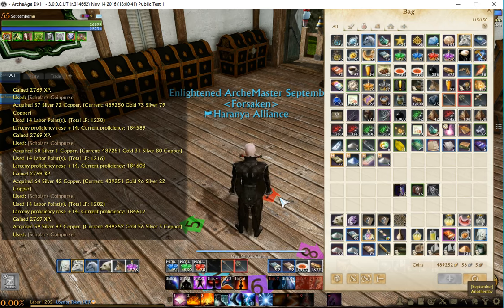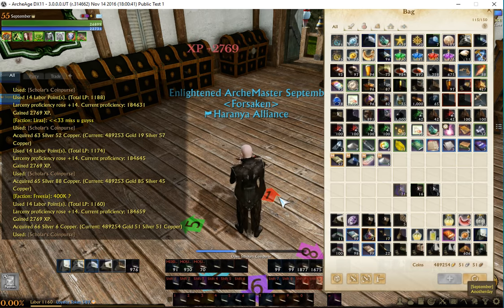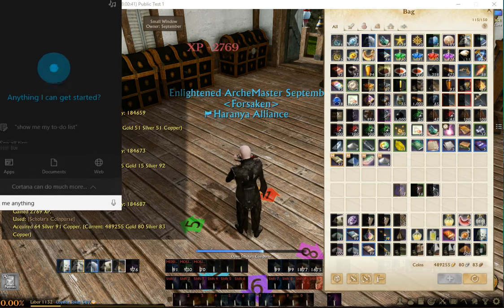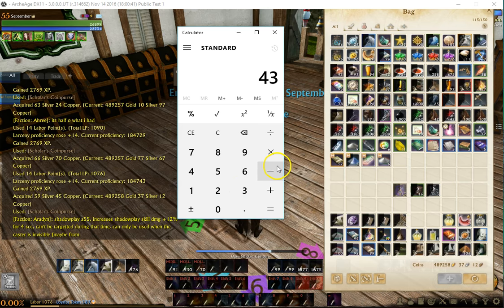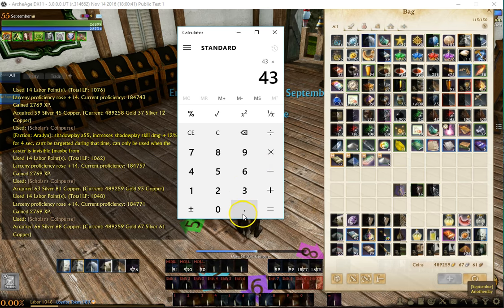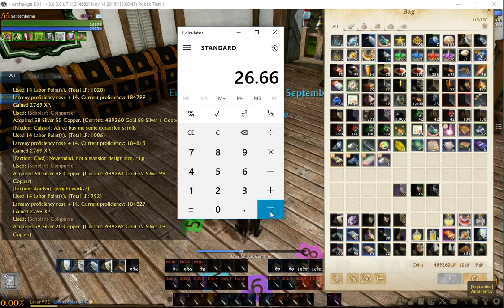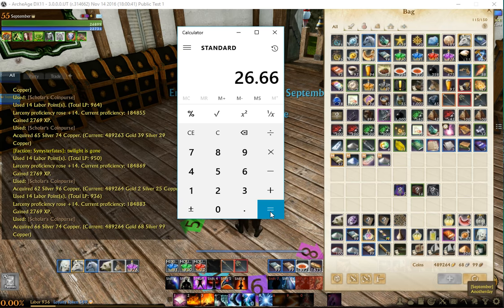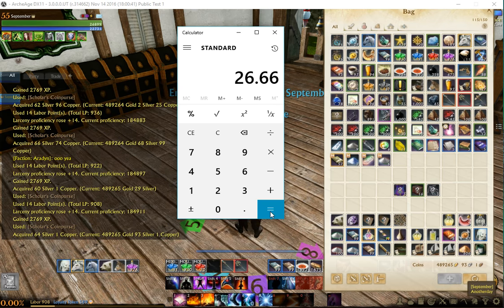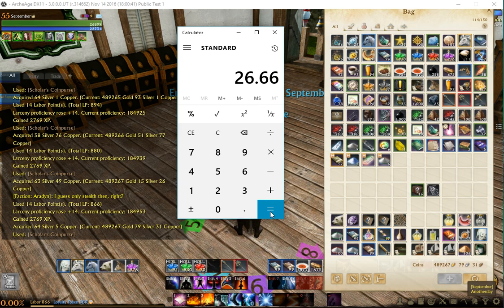Factoring in the 42 purses at an average of 0.62 silver each, that works out to about 26 gold — almost 27 gold for those purses alone.